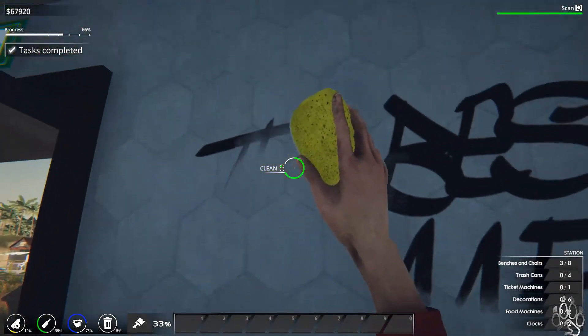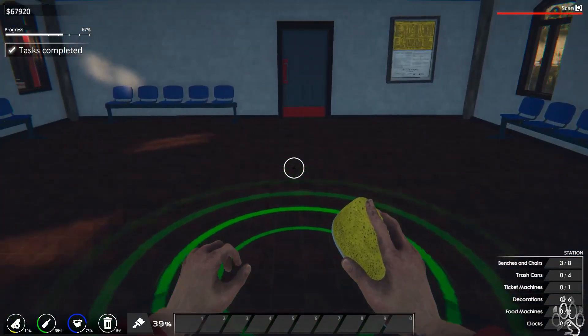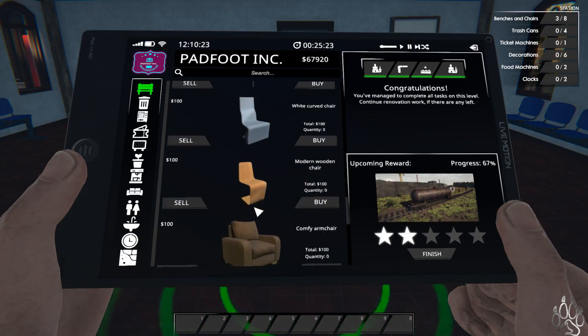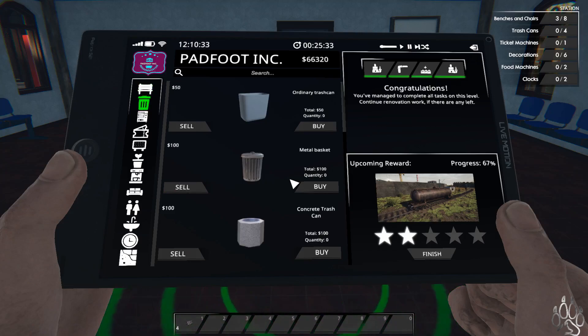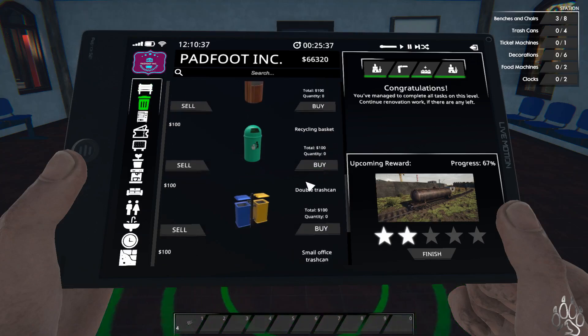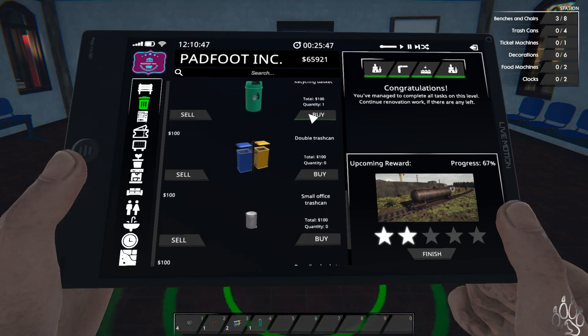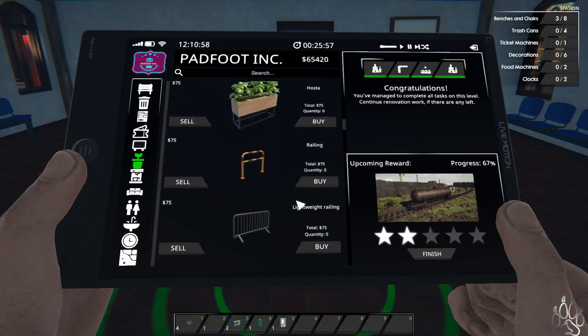Alright, so we still need a bunch of chairs in here. Let's see. I wanted to do four of those. How many trash cans do we need? We need four trash cans in here. What looks like some nice interior ones. I'm actually hesitant on those now. Three and four. Ticket machine needs to be inside — that kind of makes sense. Then decor, which is just plants.